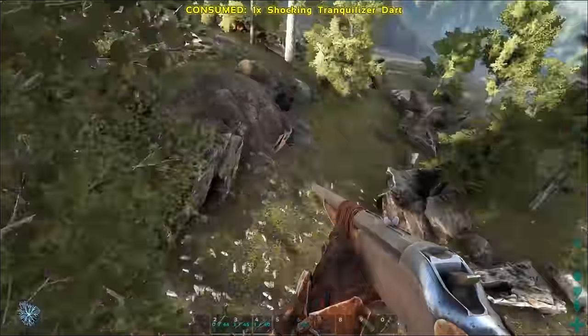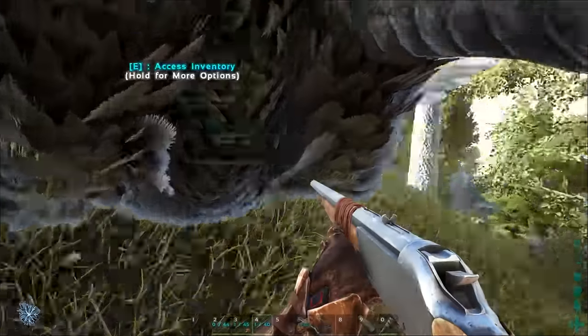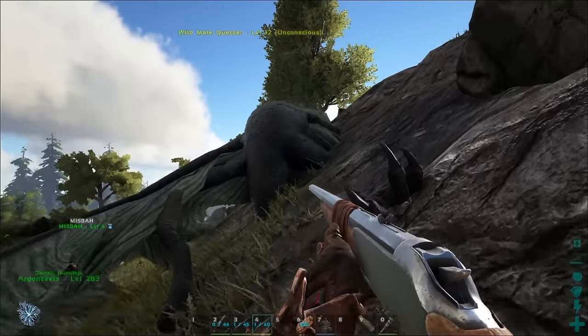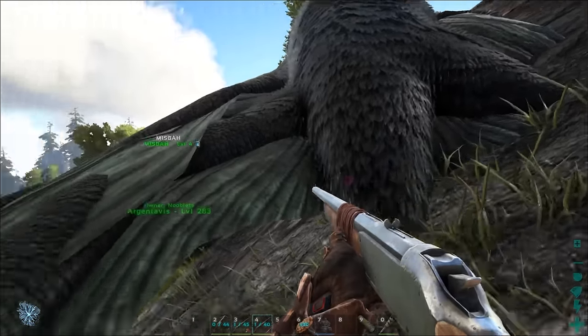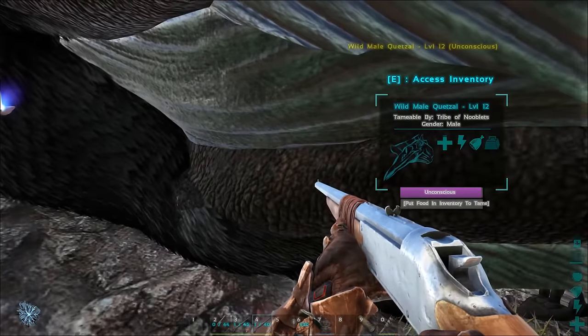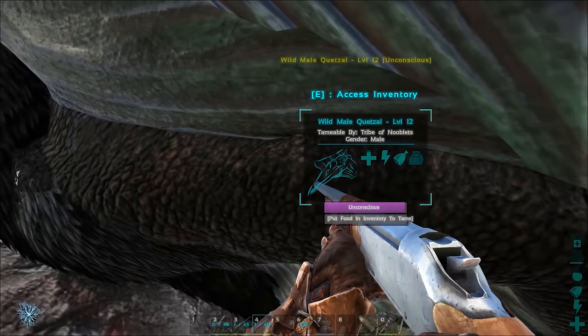It makes that landing sound when it's knocked out. Quickly get down and clear the area of anything that can harm the Quetzal, as if there are any Carnos around, they'll kill it. Its torpor doesn't go down that quickly, so you've got time to secure the area.